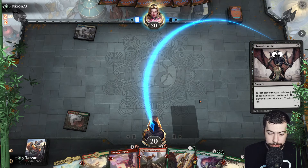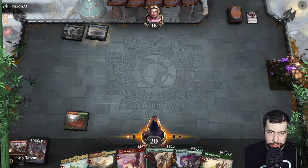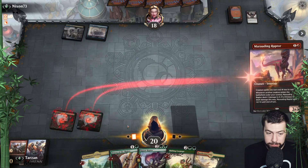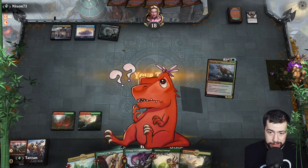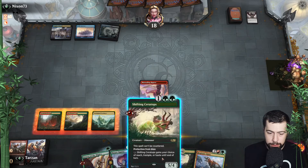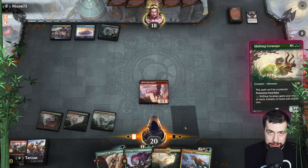I expect they'll take Marauding Raptor probably — we'll see though, maybe they haven't faced too many dinos. Rampaging — that is interesting. Maybe they do have quite a bit of removal for stuff that's two or less, some of that good cheap stuff, so they feel pretty comfortable taking away our turn-three play after they take away our turn-two play. I'm seeing blue so I would expect a counter — might as well go with Shifting Ceratops, see if it eats something.